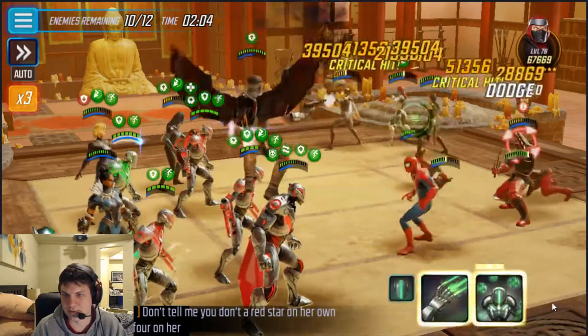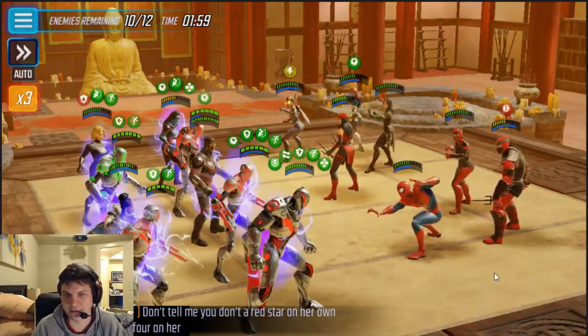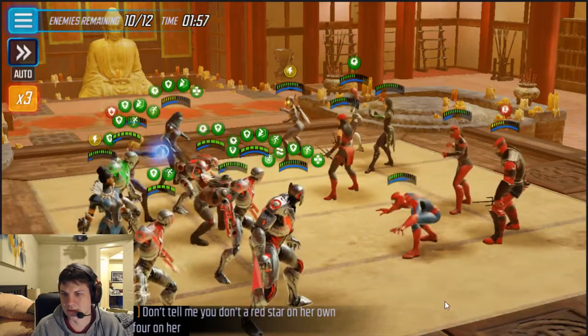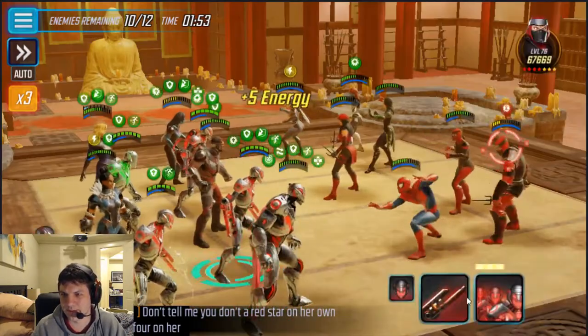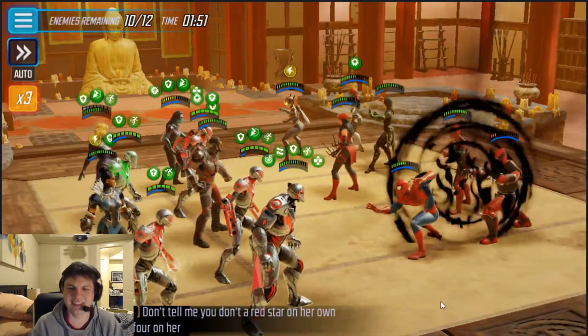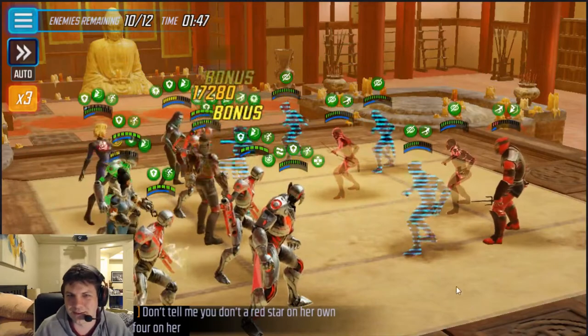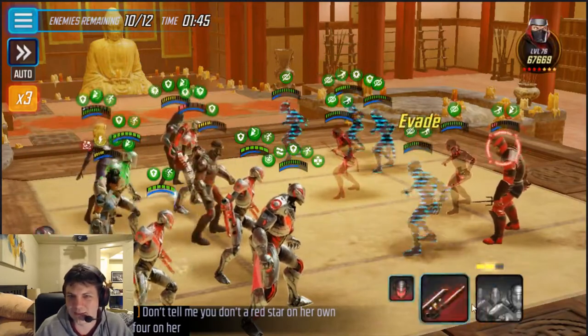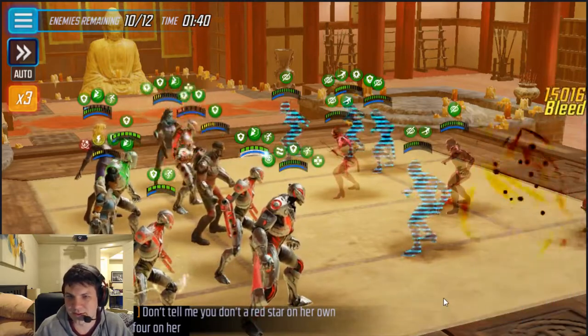Let's do this before they all get evade. Defense ups, keep on pushing — come on, let's murder him. He dodged the turn reduction — god damn it. The Hand character is basically the only useful one on this team.